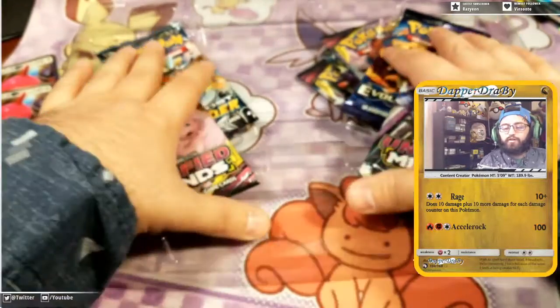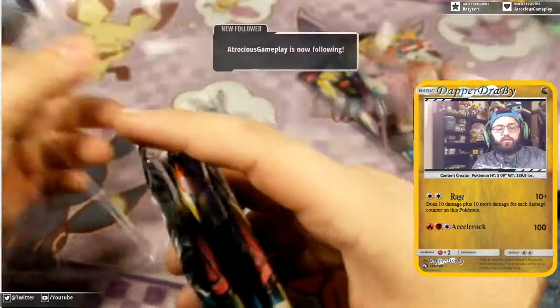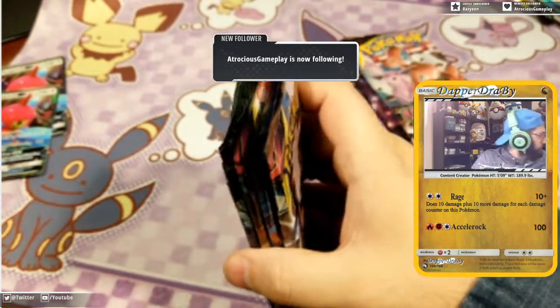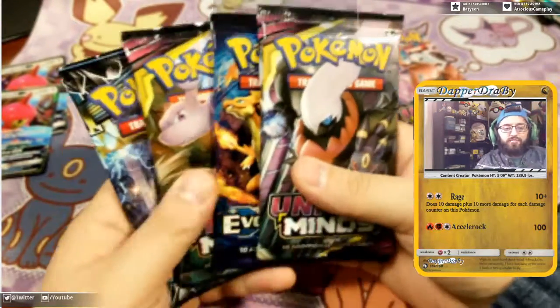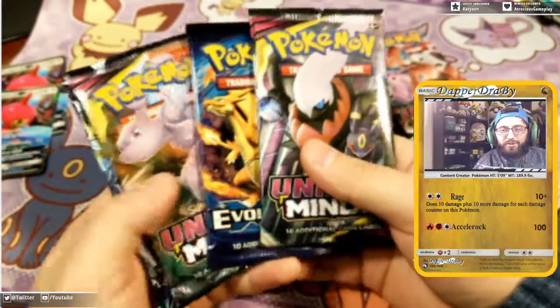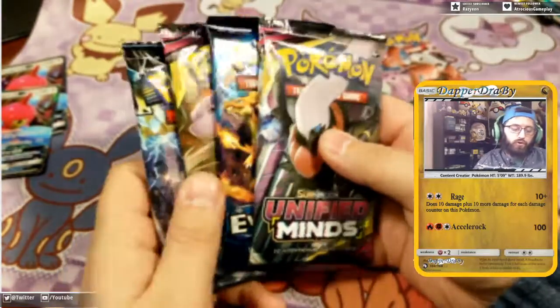We also have four packs here - two Unified Minds, a Lost Thunder, and an Evolutions. Thank you so much for the follow, atrocious gameplay. Hey Jake, how are you, man? So we're doing a little pack opening today - we're gonna be posting this on YouTube sometime this weekend.